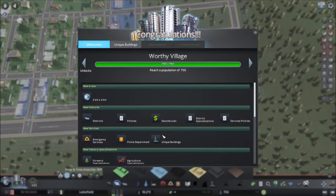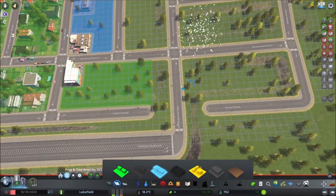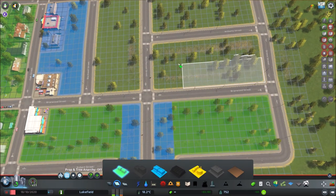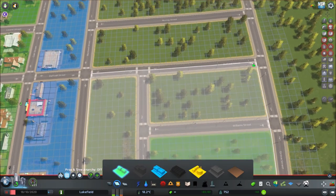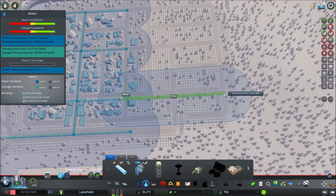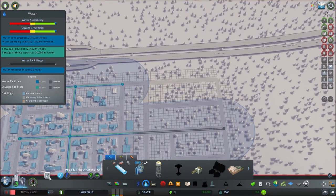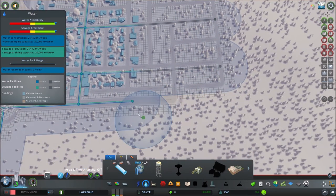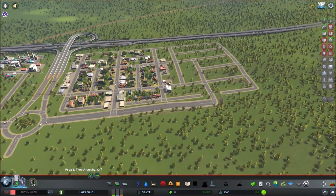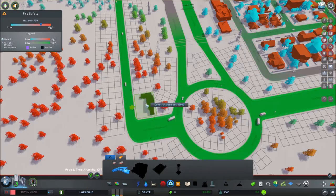Worthy Village — okay, so that unlocks the fire hall, police station, and the two beginner industries. We can actually start working on those beginner industries soon. We're gonna need a lot of workers first, so let's get this hashed out. We'll expand this area out and not worry about the main line just yet because we're not building on either side of the street. It looks like it's right on the edge of areas that will develop anyway, so I'm not worried. We'll plop in a fire station right here — it'll have really good coverage.